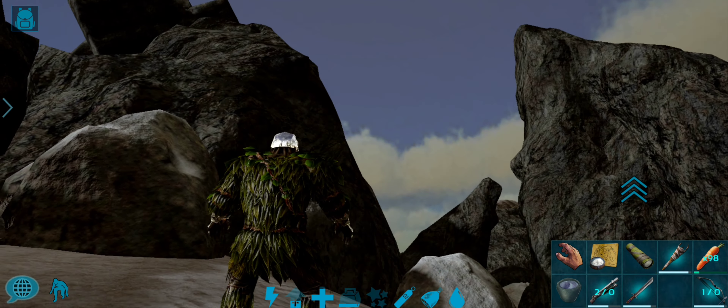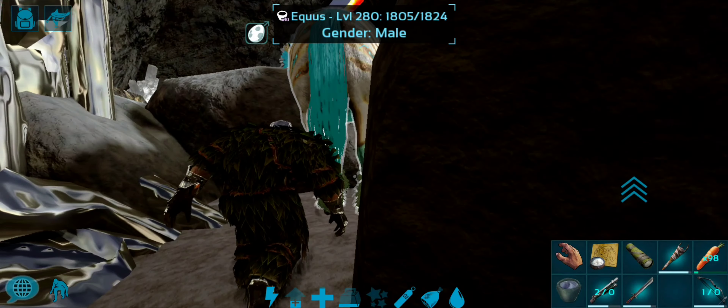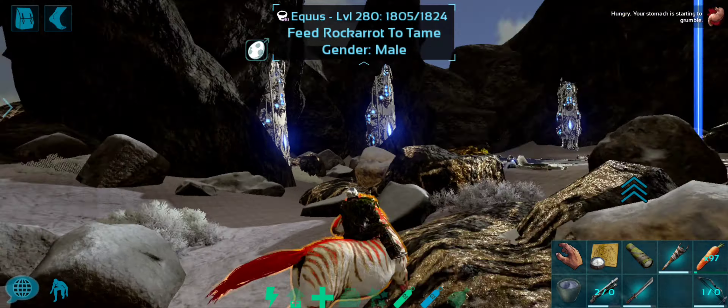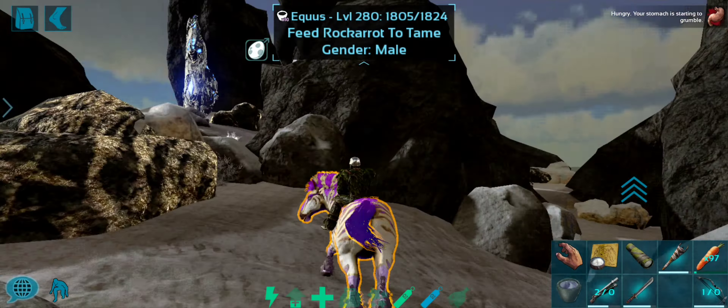Let's talk about the basic area of Alpha Raptor. It is a carnivore island. The raptors will spawn in the carnivore island, the redwood area, the poison cave, the griffin mountain, the deadwood area, the brown house area, and also in the other south.